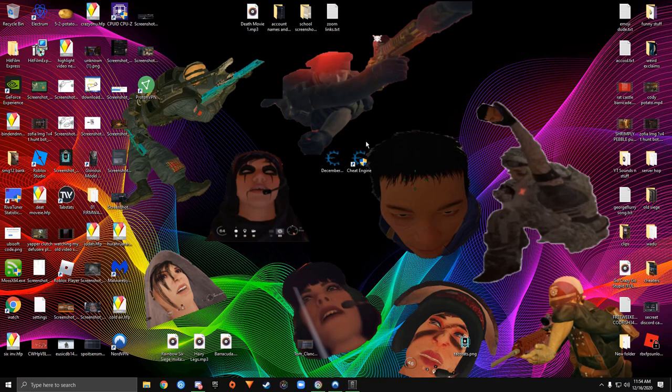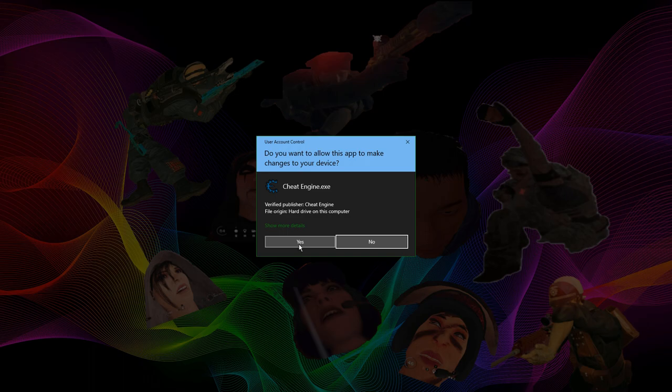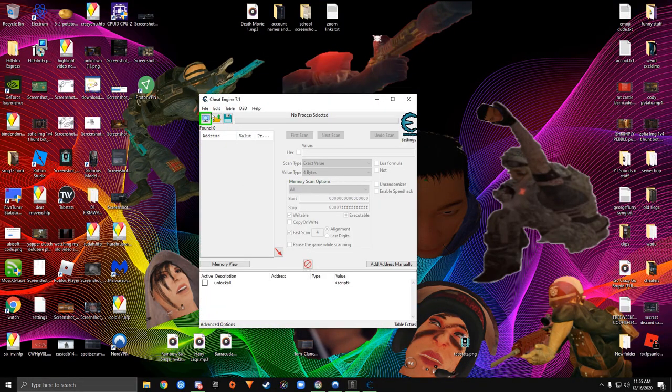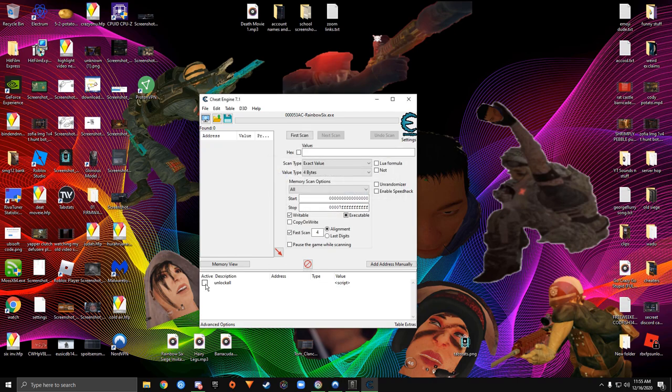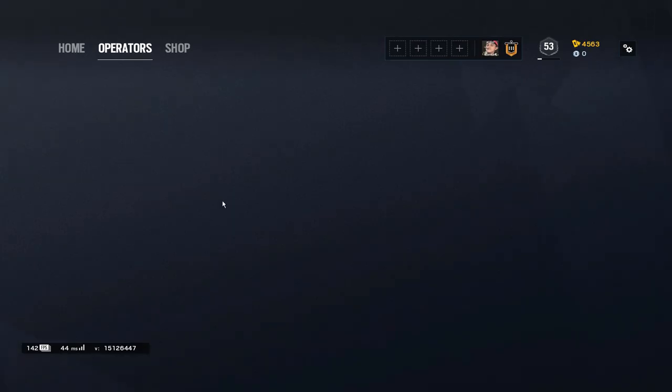Once BattlEye is closed, go to the description and download the two files: Cheat Engine and the cheat table. Once downloaded, double-click the cheat table, hit Yes, then click the little computer monitor icon at the top left and select Rainbow Six. Keep it open and hit Unlock All.